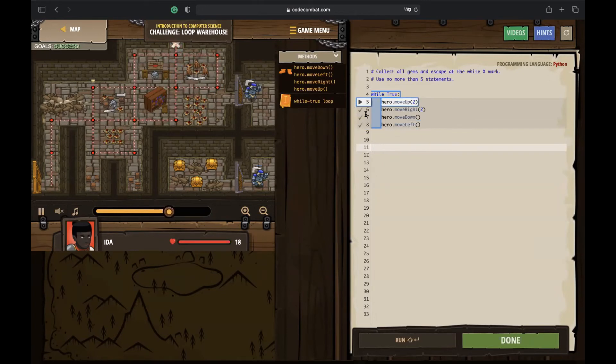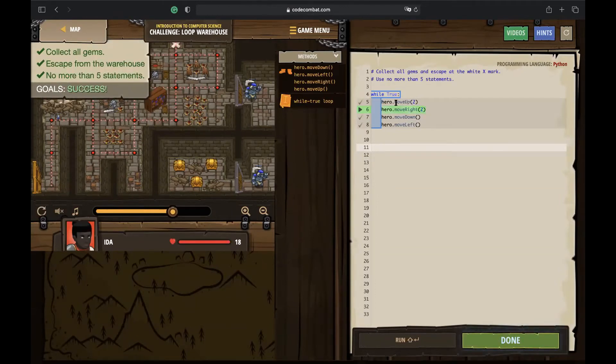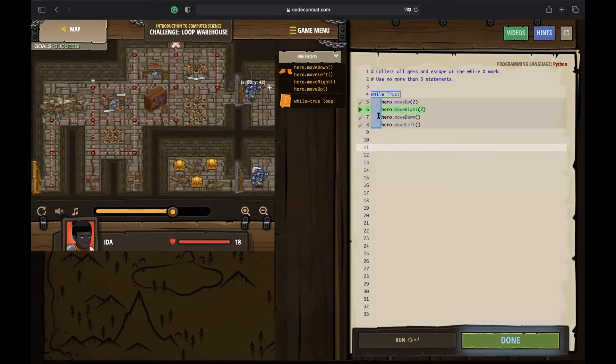As you can see, the hero loops through the whole code correctly and finishes the quest. We start with hero.moveUp because the hero needs to reach the position of the mouse first. Think of it as starting from position A and going A→B→C→D, which differs slightly from the path the mouse demonstrated.